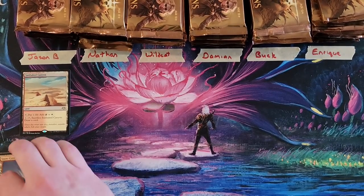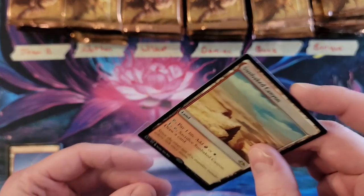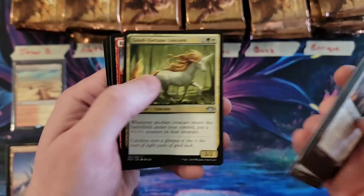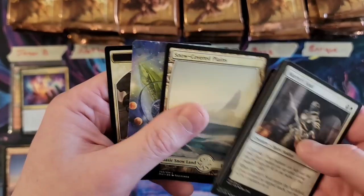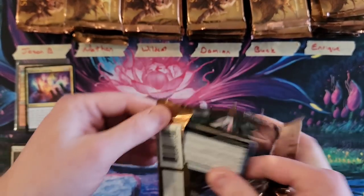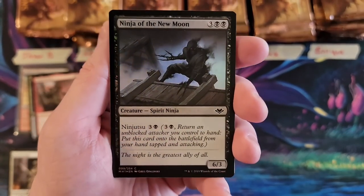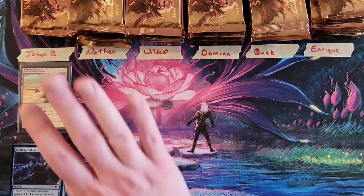Pack number two for Jason: commons, Good Fortune Unicorn, Giant, Collected Conjuring, and a Foil Magmatic Sinkhole — not bad for a common. I haven't even looked at what the Foil Ephemerate goes for, probably goes for a decent amount. Then Guardian, Pashalik Mons the leader of the Mons Goblin Raiders, and another foil — Ninja of the New Moon. That was actually pretty cool. You got yourself a couple foil commons in a set where that actually matters.